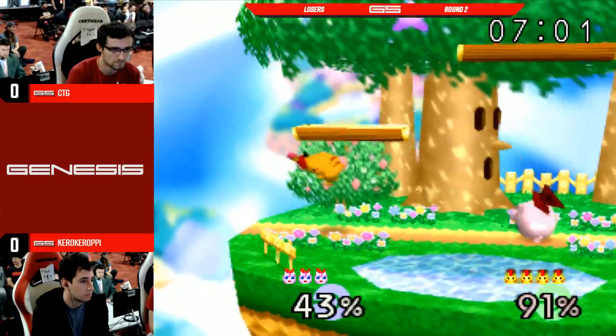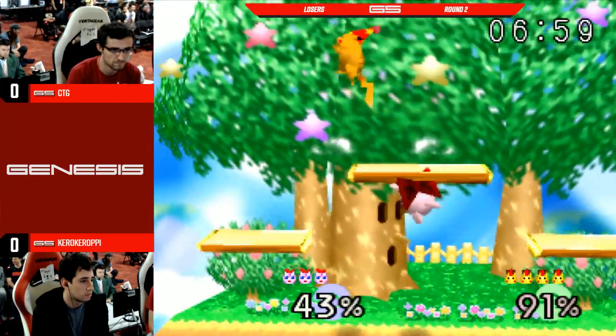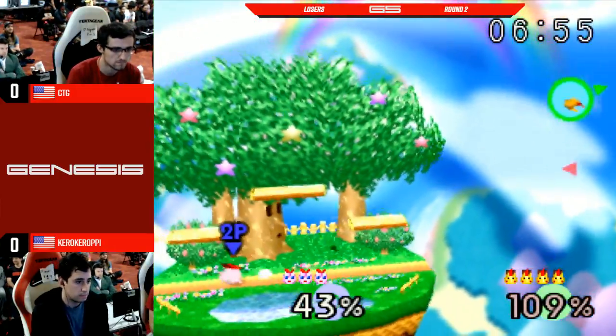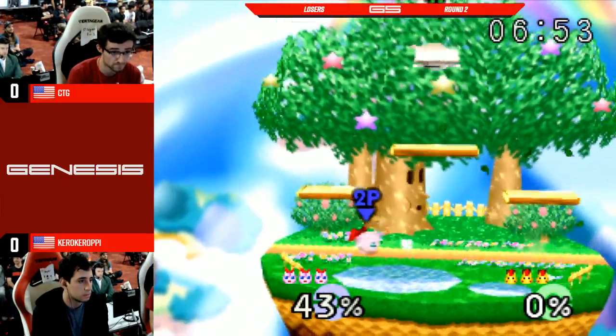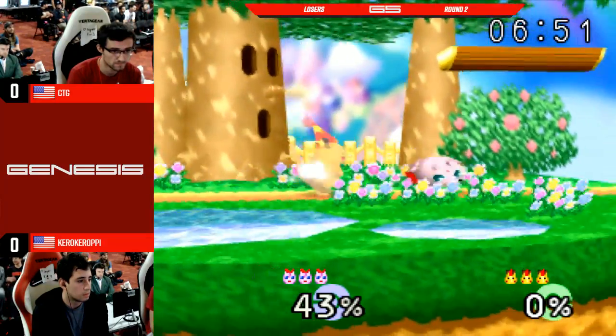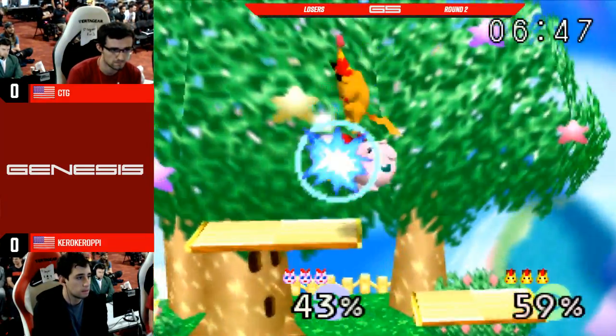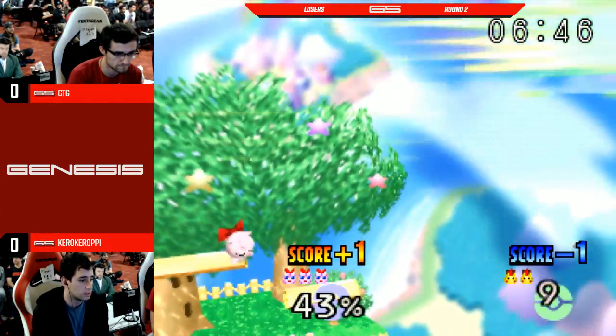It's so difficult to guarantee. I want to see him do a pivot up-tilt in neutral as Jiggly — it can be so devastating. Just catch someone with a rest from that. Oh, nice roll. Rest, and that kills.